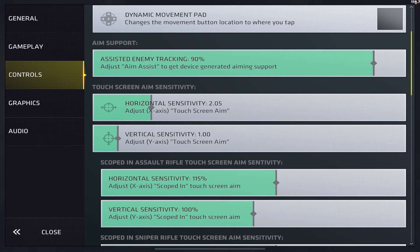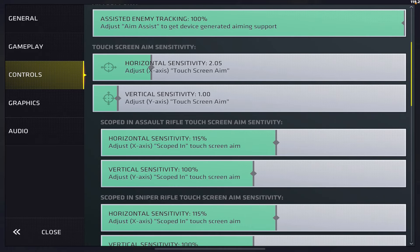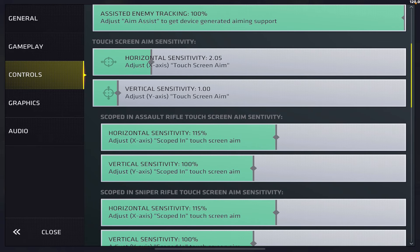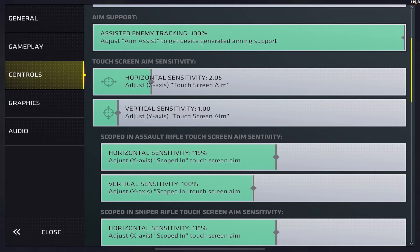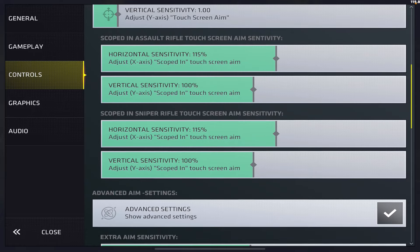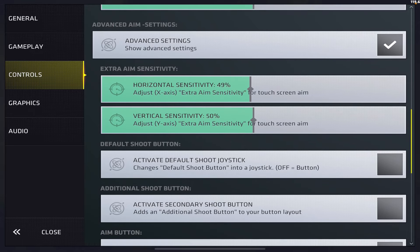Automatic weapon swap — keep that off. Auto swap to knife — definitely want that off. Minimap radius — I didn't even know this was a setting, I'd probably just keep it at default. Here's my current HUD layout — I've used this pretty much my whole career. Jump and reload are down on the bottom right which is a little strange; a lot of people have them above the shoot button on the left. But I prefer it down here because jumping and reloading aren't actions I do while looking around and shooting.